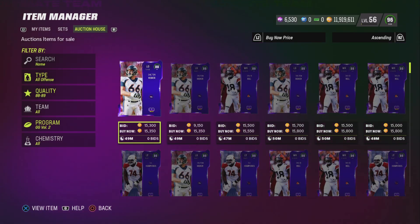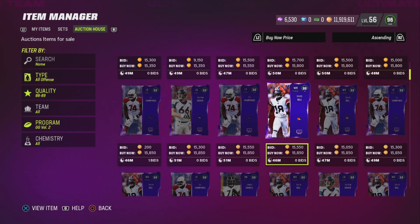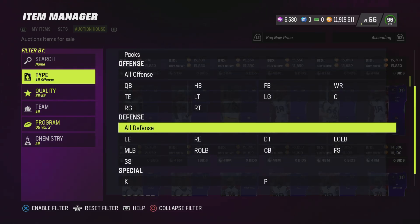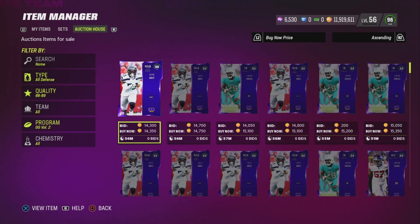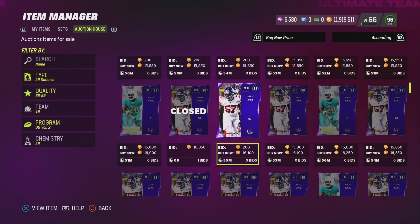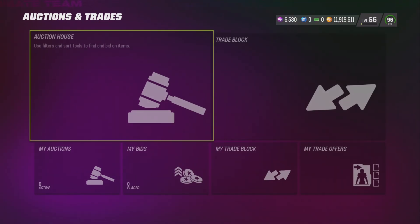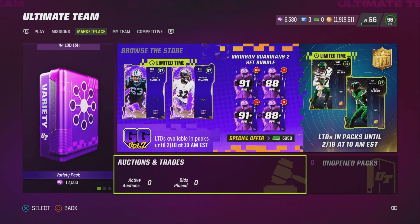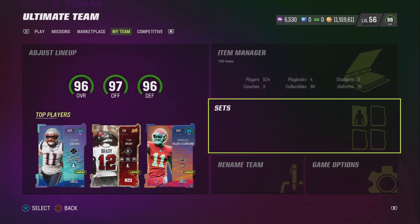Since these are low overalls with more cards on the market, I would go by individual positions: left guard, wide receiver, left tackle, right guard for offense. For defense, go by individual positions — right outside linebacker, cornerback, middle linebacker. Don't use the all-offense or all-defense filter; go by individual positions. You could literally just grind this out, flip 20 cards, go play a head-to-head game, make a few thousand coins if you win, come back and flip another 20 cards. You could be making up to 100k an hour doing this consistently.